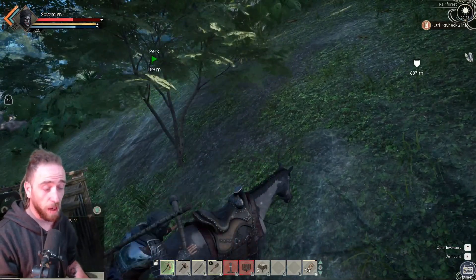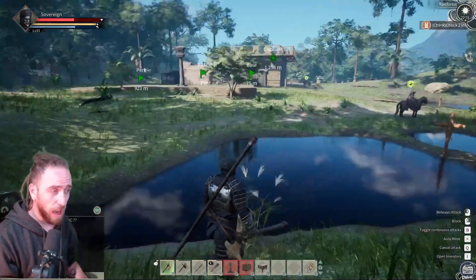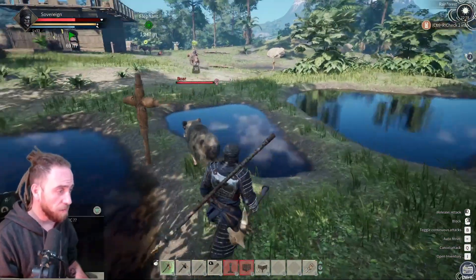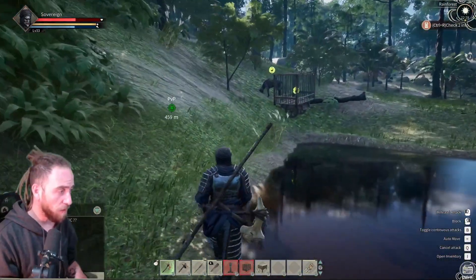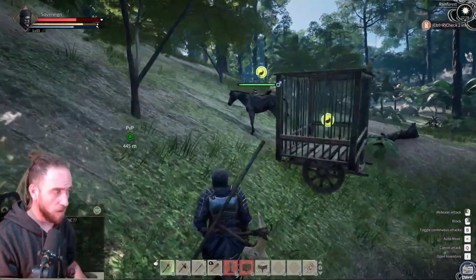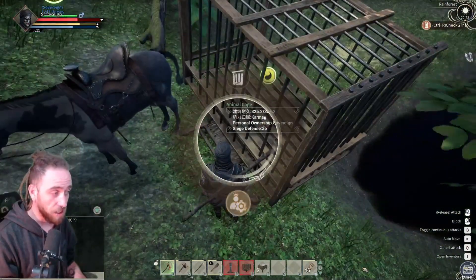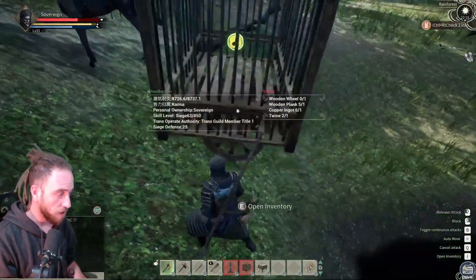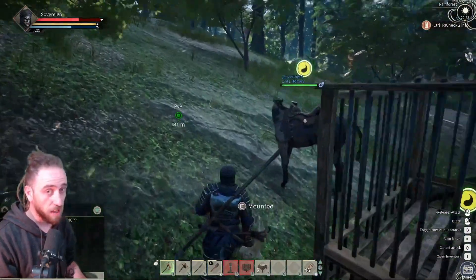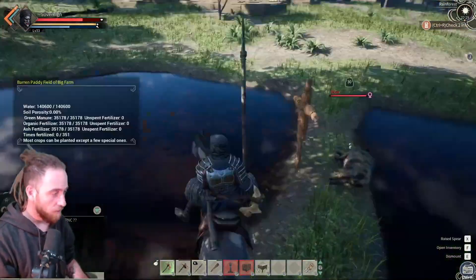You're welcome to come play with us on our server - we're almost capped on our limit but working towards upgrading it. This boar over here is probably going to give me a beating, so we're going to get on the horse. To detach the cart, you hold E on the inventory of the wheelbarrow and go to 'Remove Connection,' which for some reason shows as a mining pick on a rock.